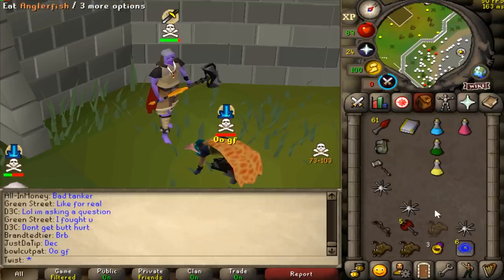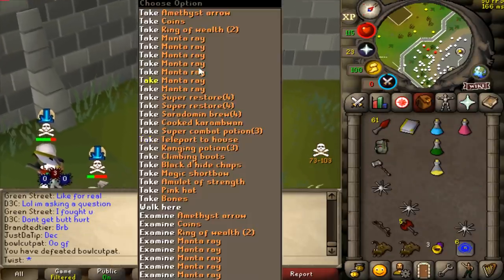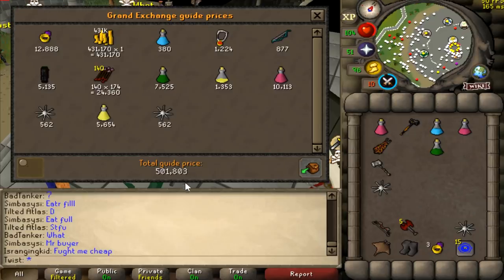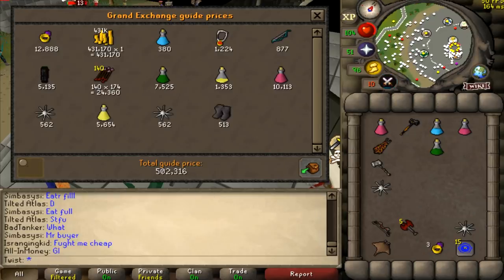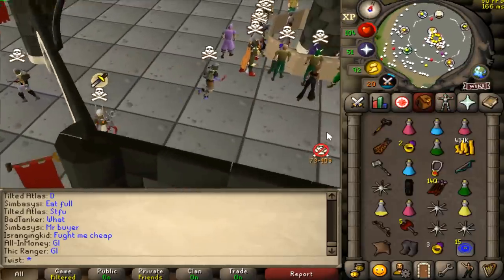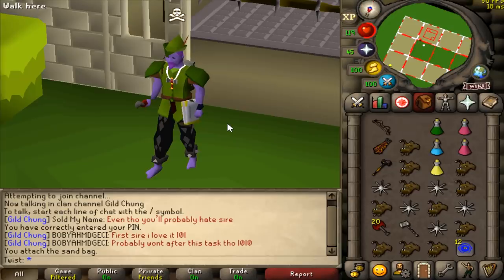Yo, that was a sick combo, good fight man, so clean. Another GMO to add to the collection as well. GMO loot - yeah, 500k loot. I want to smite some people with this combo, it does so much damage. We should be able to smite some people.